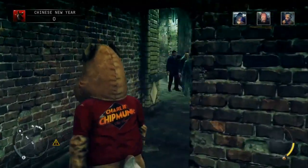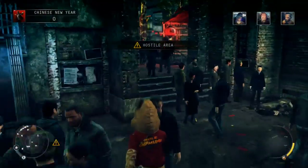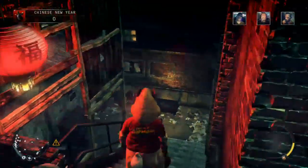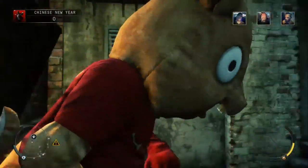The disguise is visible to all store vendors and police officers, which makes this a little bit more challenging. But once disguised, just head straight out and forward, down to the right, and jump into the trashcan and hide.